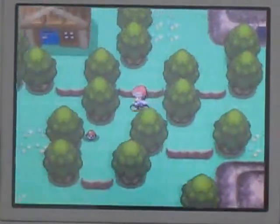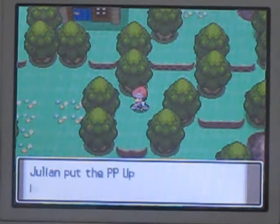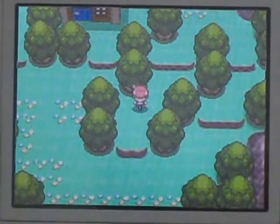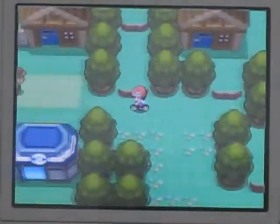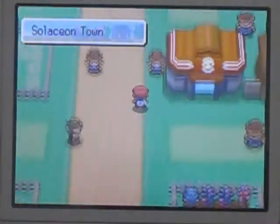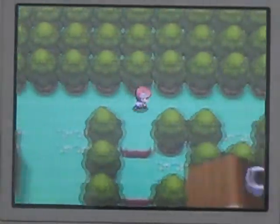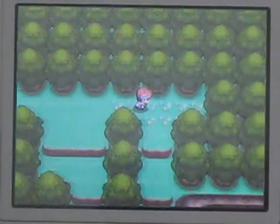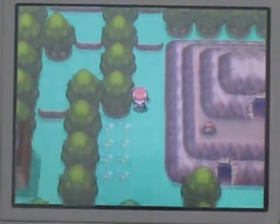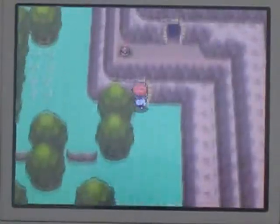But first, right down here there is an item which is a PP Up - that increases the power points of one move. I did not mean to go into the Pokemon Center. Now, this Pokemon can only be found in the ruins, so the ruins are a very important place to go in the game. This is the part of the walkthrough where I'm going to head into the ruins, so let's go.